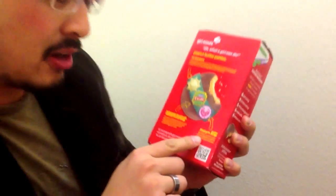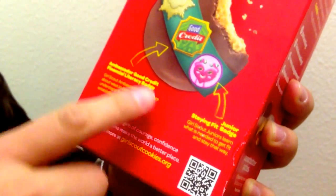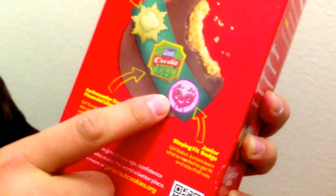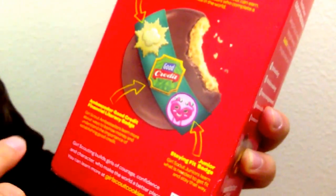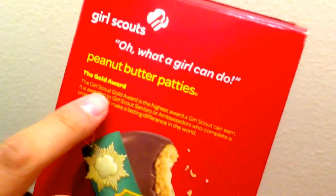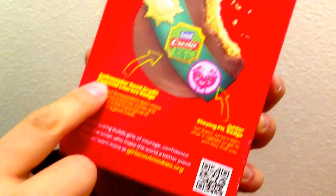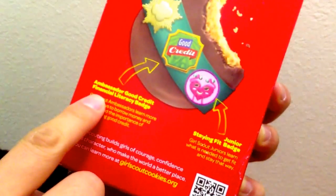Girl Scout cookies! My favorite! There's the Junior Staying Fit Badge — Girl Scout juniors learn what is needed to get fit and stay that way by eating chocolate peanut butter cookies. And there's also the Gold Award — the highest award a Girl Scout can earn. And finally, there's the Ambassador Good Credit Financial Literacy Badge! Development and accomplishment at its finest!